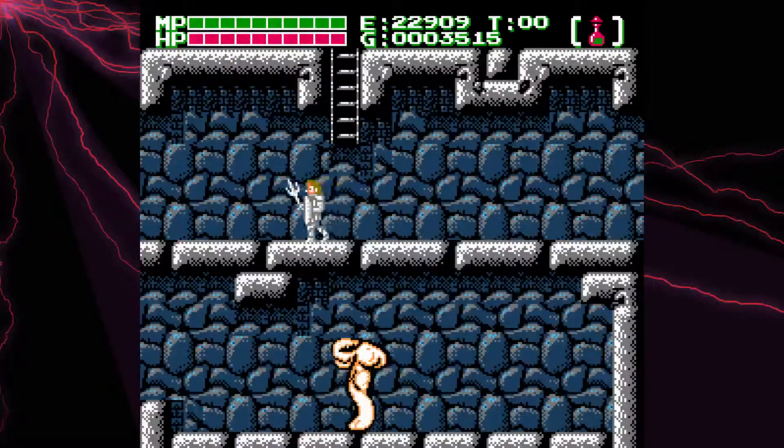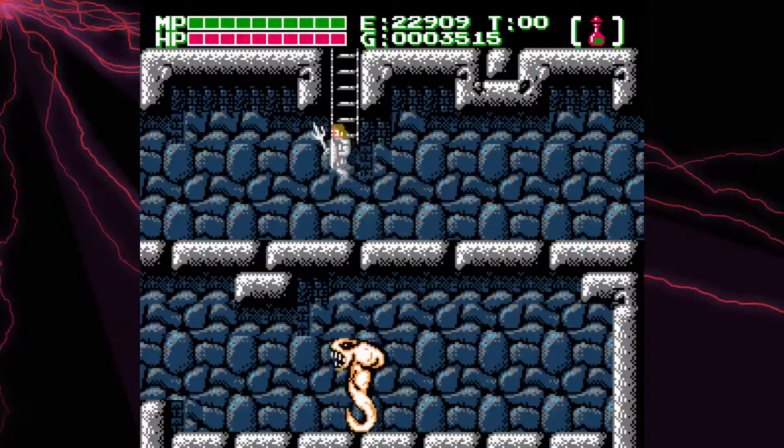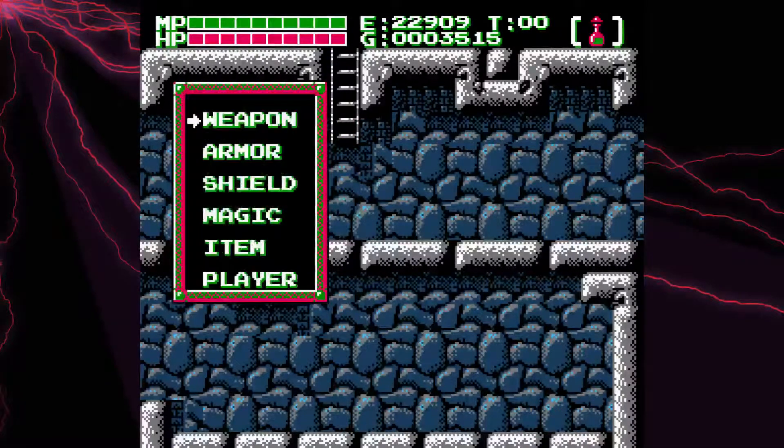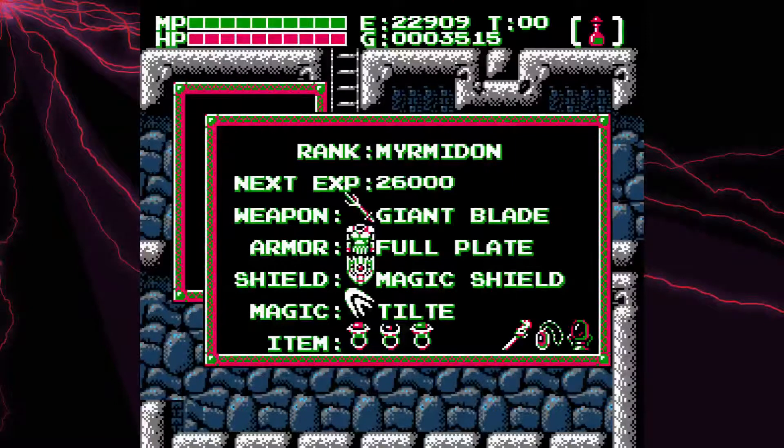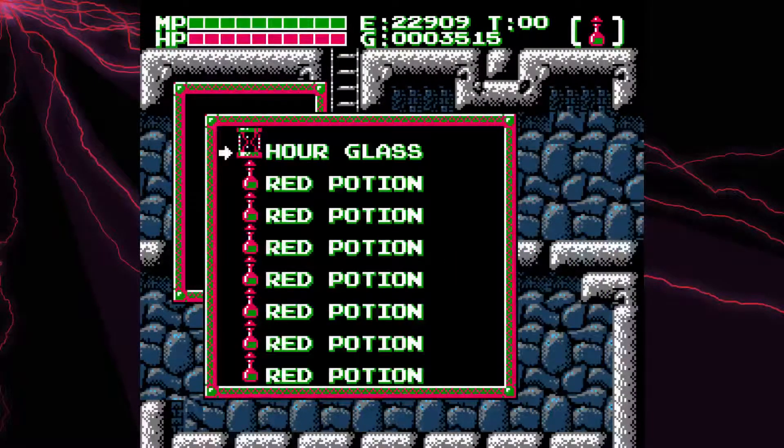When we last left off, we got ourselves into the Fortress of Dartmoor and into the Castle of the Dwarves, which is this silver area here. As I promised, I was going to stock up on items and get the tilt spell off-screen, which I did. You'll see that magic at the bottom there — the tilt. And I made sure to buy a bunch of potions.